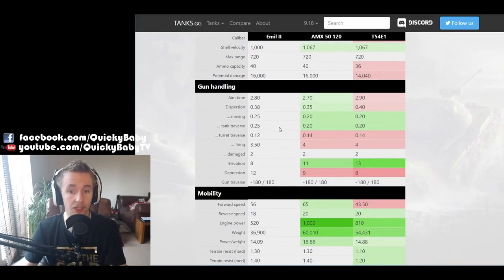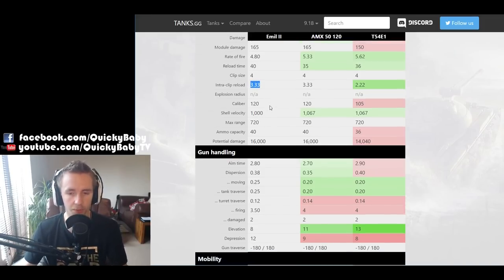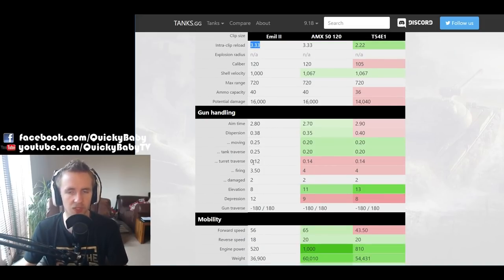On to gun handling, and it's more bad news for the Emil. The aim time is worse than the 5120, only slightly better than the T-54E1. Accuracy is similarly worse than the 5120, and dispersion values while moving are significantly worse than the other two vehicles. At least the turret traverse dispersion is way better on the Emil II, and there's slightly less bloom after firing at 3.5 compared to 4 seconds. But when fully equipped with vertical stabilizers and good crew skills, it's the 3.33-second intraclip reload that limits you, not the aim time or dispersion.